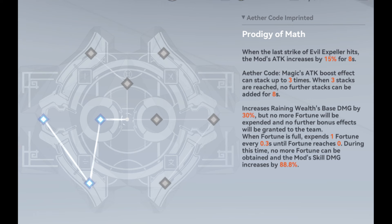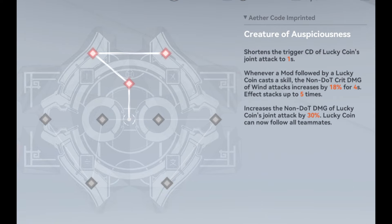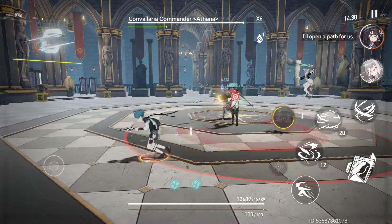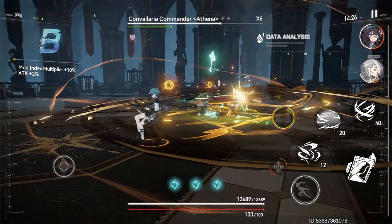Blue code slowly increases the damage of Ruliang and is not used much — she works better as a wind damage supporter than a main dealer. Yellow code also increases Ruliang's damage with more buffs than blue code, but supporting ability will be lower than red code. Red code provides good support for the wind damage team and is commonly used.